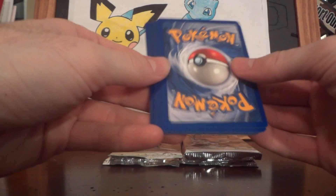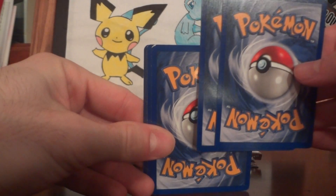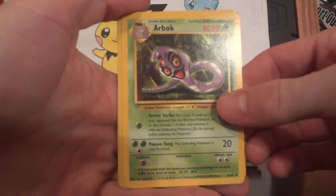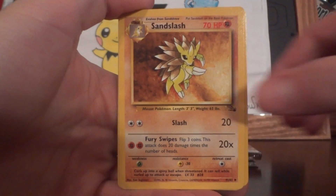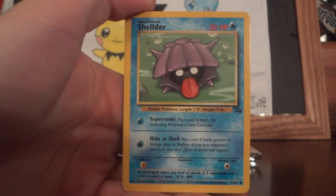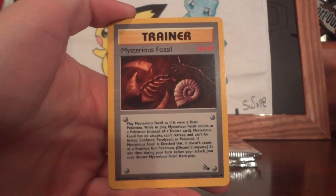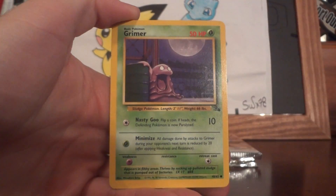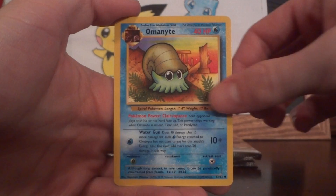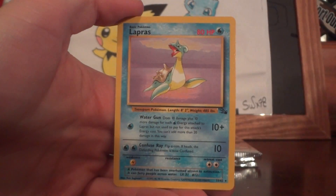I haven't gotten a holo in a while. Wow, look at that card. Thank god that's not the rare holo — that kind of sucks. Arbok, Sandslash, Tentacool. Gotta straighten my piles. Shellder, Ekans, Mysterious Fossil, Grimer, Kabuto, Omanyte, Tentacool, and a Lapras.